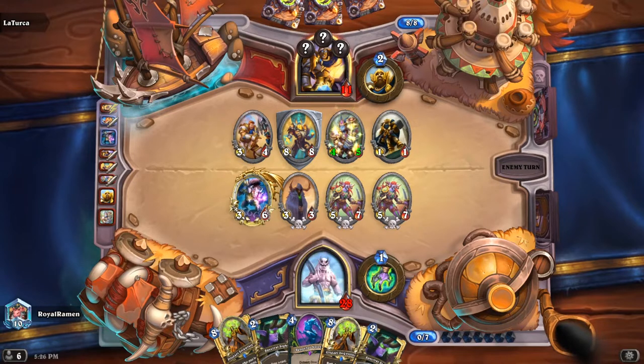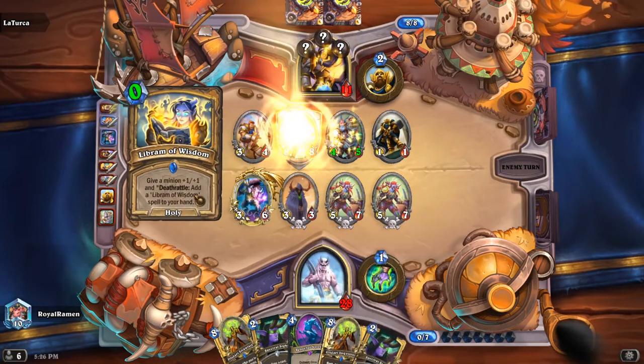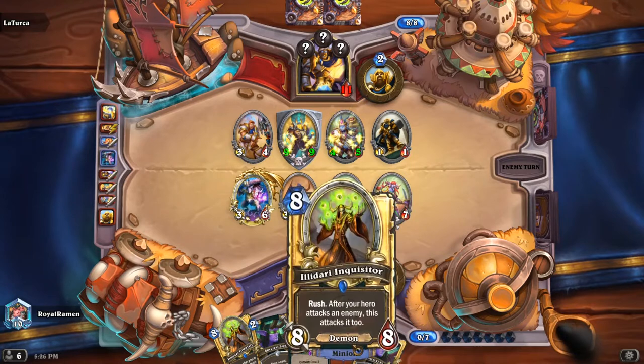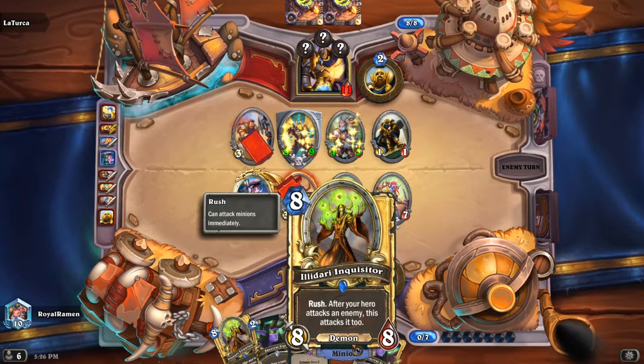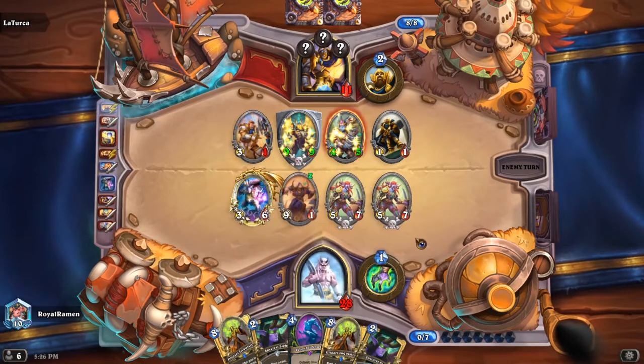Now we do have our Inquisitor for turn nine. I want to play the Spectral Sight out from the right side. This card is kind of OP, not gonna lie — I've won a few games just because of it. It's an 8-damage face attack on turn nine, plus you get a rush. Created the 1/1 buddy.